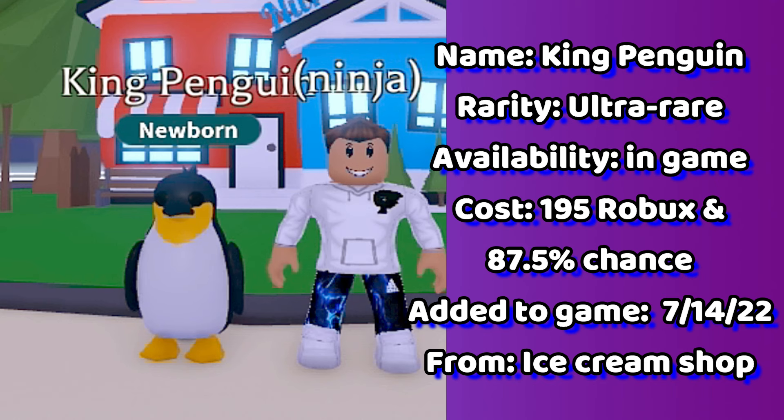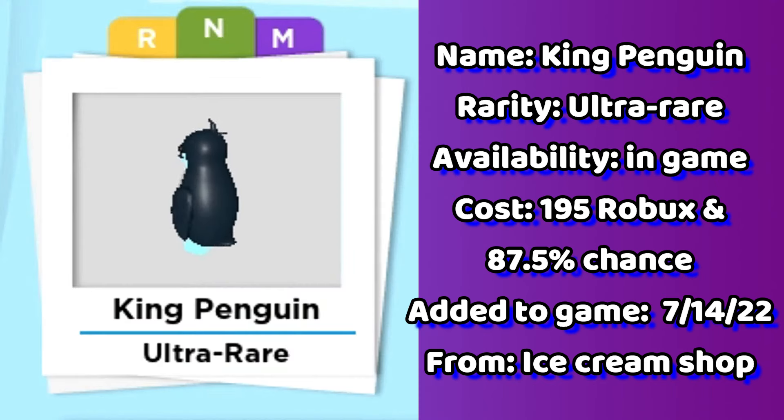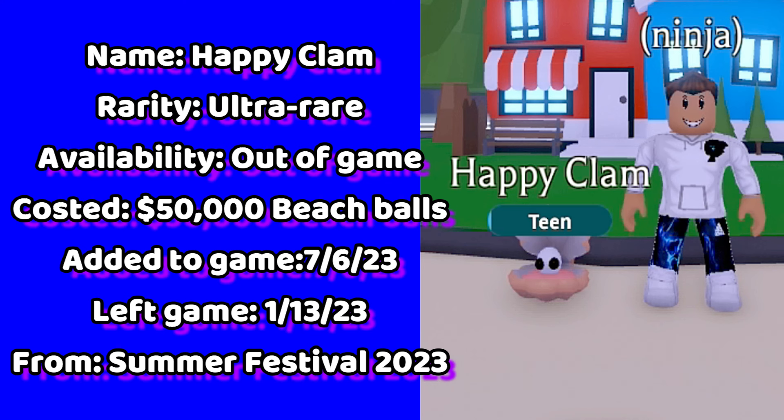Up next is the king penguin. This pet is located in the ice cream shop for 195 Robux. We have an 87.5% chance to get this pet.